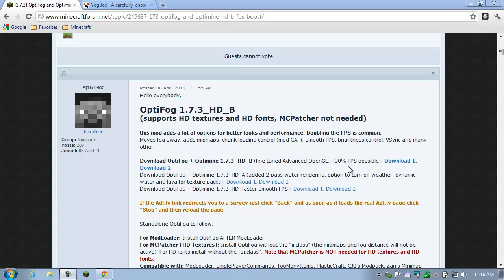Hi everybody, welcome to my Minecraft tutorial. This is how to make your Minecraft run faster and look better, and who doesn't want that? Now in order to do so, I'm going to use a mod called OptiFog and OptiMine, and I'm going to show you how to install it. Then we'll hop into the game and I'll show you some of the tweaks you can make to make the game run faster.